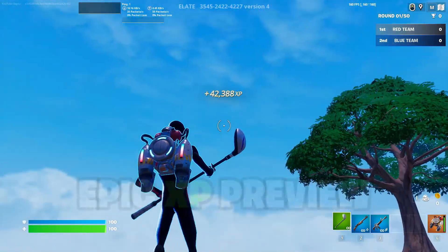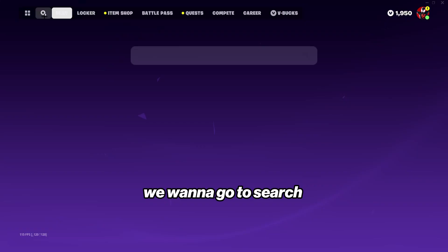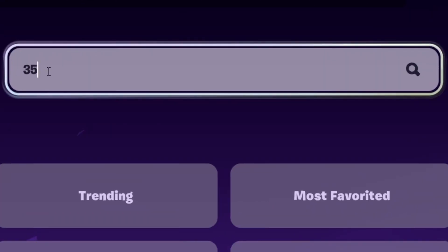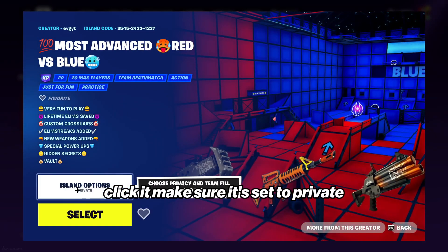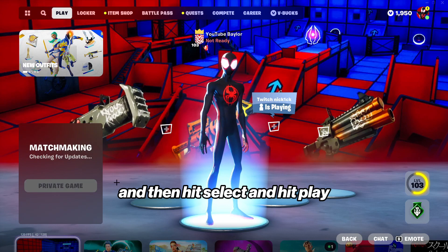For this one we want to go to search and type in this map code: 3 5 4 5 2 4 2 2 4 2 2 7. Hit enter — it's going to be this most advanced map. Click it, make sure it's set to private, then hit select and hit play, and I'll see you guys as soon as we're loaded in.